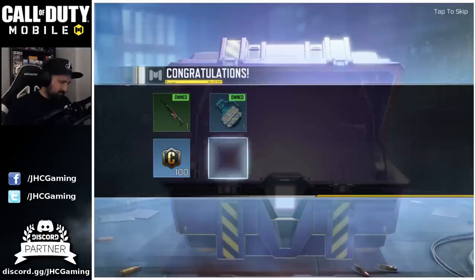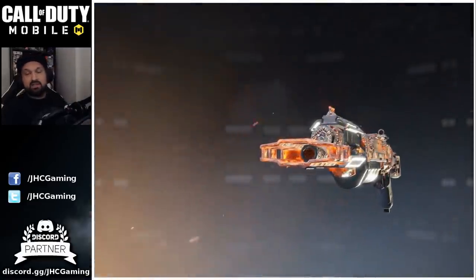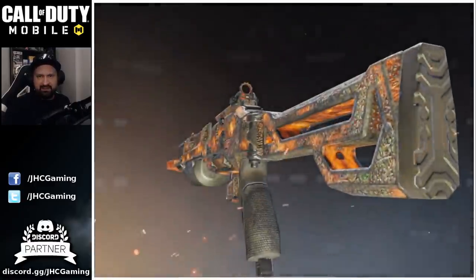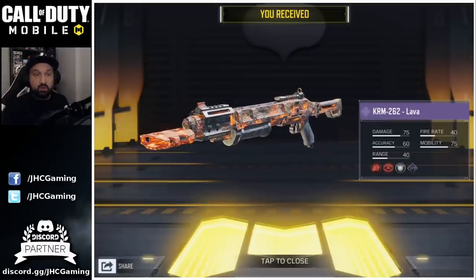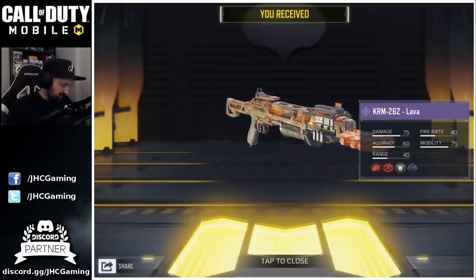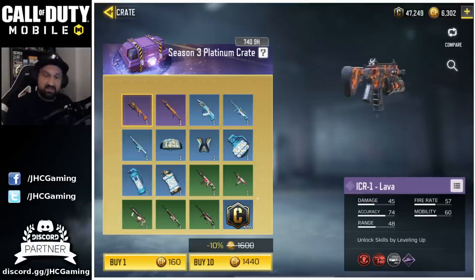There you go — it's not the ICR-1, it's the shotgun. KRM! So there's one of the new wonder weapons in zombies. Let's keep going and see if we can get the ICR-1.